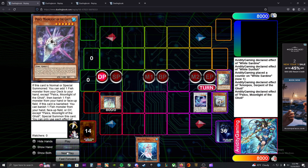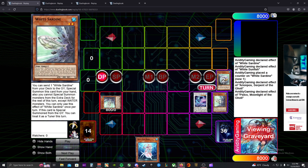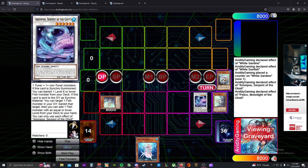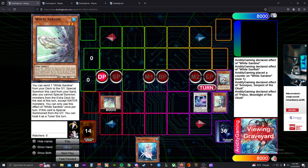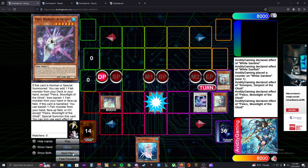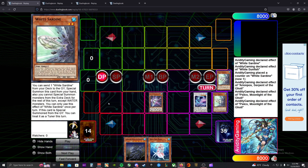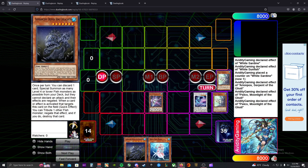So we activate the Moonlight Goatee and banish the Sunfish — we're going to end up banishing the Sardine on our field. It's important to keep two Sardines live in our deck because this deck is efficient at recycling waters back into the deck. On the follow-up turn, if we can get one Sardine back in the deck we'll have the effect alive again. We'll special Moonlight, then on summon add Deep Sea King, and banish the Sardine from our field.